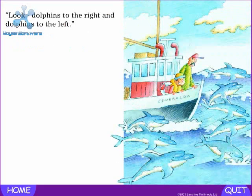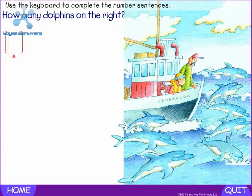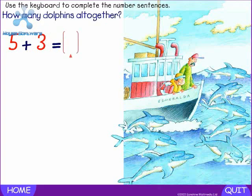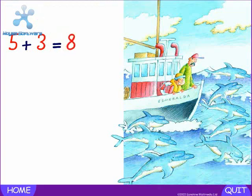Look — dolphins to the right and dolphins to the left. How many dolphins on the right? Five. Press the plus key. Plus — how many dolphins on the left? Three. Press the equals key. How many dolphins altogether? Eight. Five plus three equals eight.